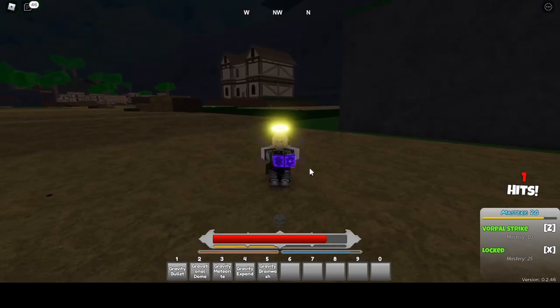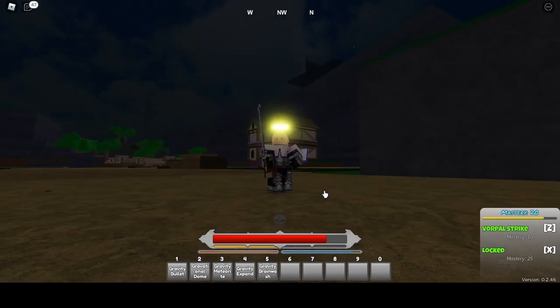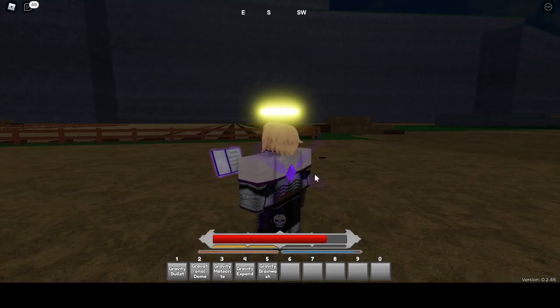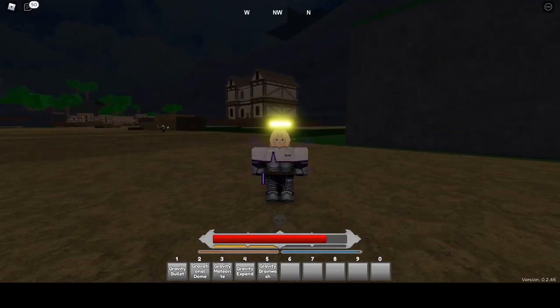I also forgot to mention — this is what the grimoire looks like: a nice purple. And this is what your wings look like if you actually get G9 wings. That's about it — I'll see you guys in the next one.